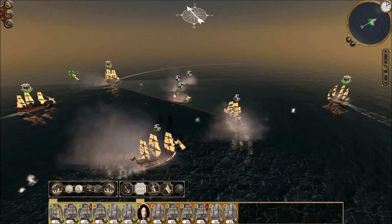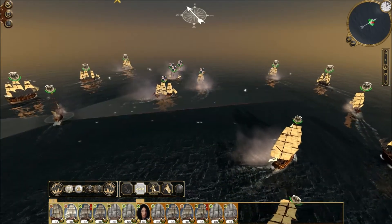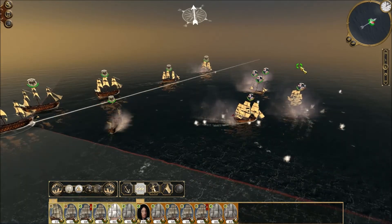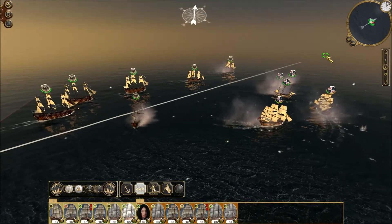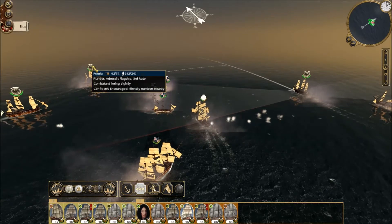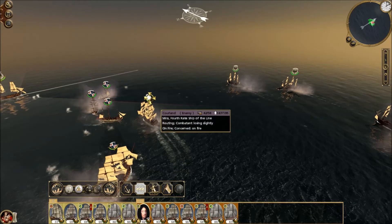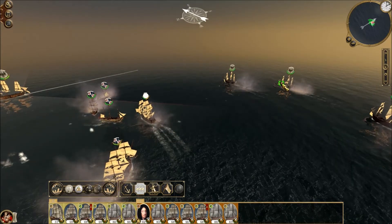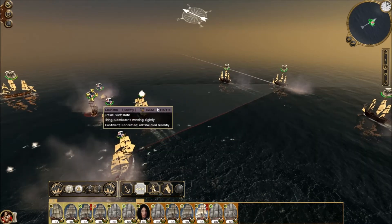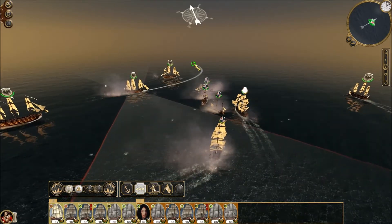I don't think they're doing very much damage to my ships at all, at the moment. Can't see the hulls taking any real hits. Let's get these big heavy ships — the second rate — in. We just need to close the circle. We've got their Admiral — Admiral killed. That's good. He's on fire? That's not so good. We don't want him to explode. A nice concentration of fire here, actually.